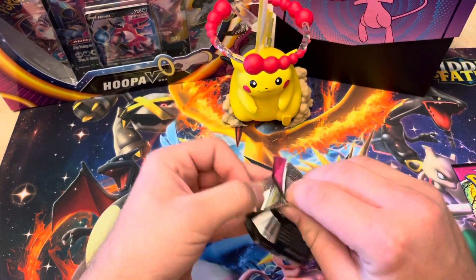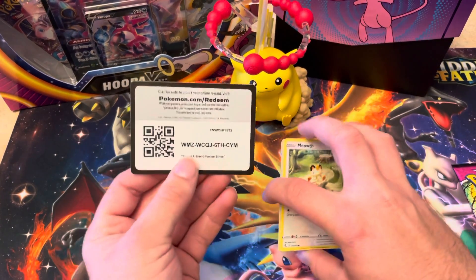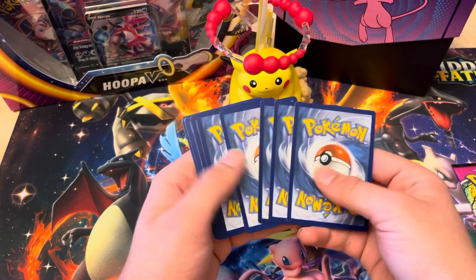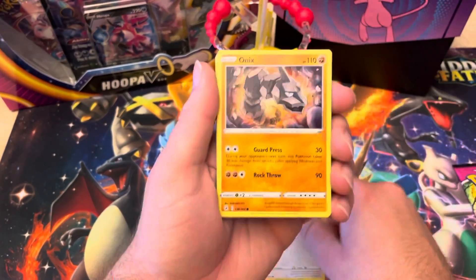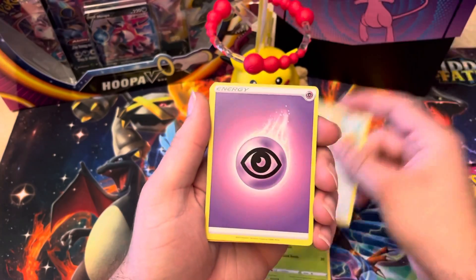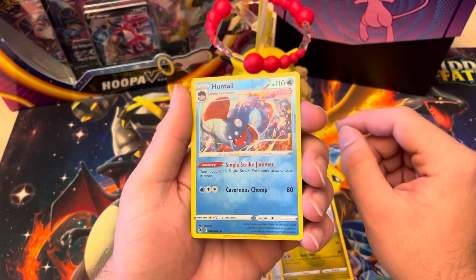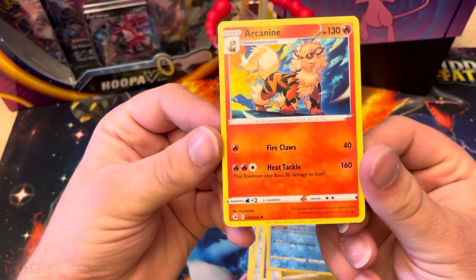My luck with Fusion Strike hasn't been the craziest, which is a bit upsetting, but I'll get over it. I think it's telling me to go back to the other set I'm trying to pull from. There's the code card. We got Meowth, Onix, Chewtle, Shroomish, Klefki, psychic energy, Sinistea, Crossceiver, Sliggoo. Our reverse is a Huntail — I like the Fusion Strike being foil — and our rare is an Arcanine, the legendary Pokemon itself.